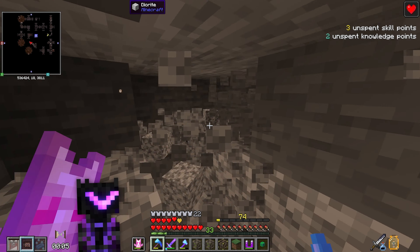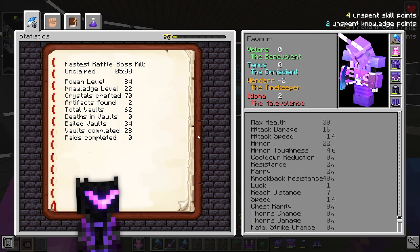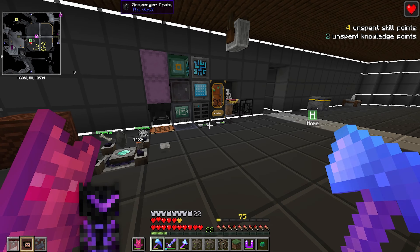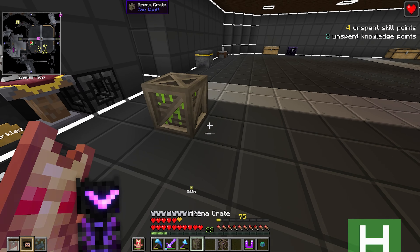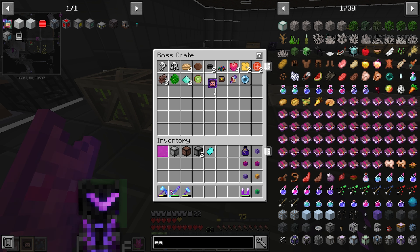Holy crap, not much in the boss room. But we are level 75! Four skill points — however, I can't get Glass Cannon yet because I need five. I either need skill burgers or a skill shard orb. Let's check what's inside the boss crate.